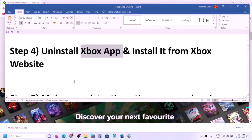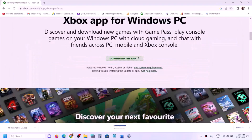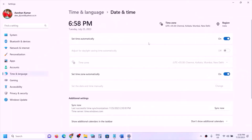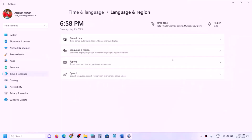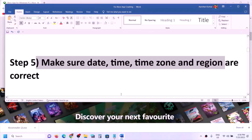If you're still facing the problem, make sure date, time, time zone, and region are correct on your Windows computer. Right-click on the date and time on the bottom right, click Adjust Date and Time. Make sure 'Set time automatically' is turned on, and 'Set time zone automatically' is also on. Click Sync Now — click it multiple times if needed. Then go to Language and Region and make sure the right country is selected.